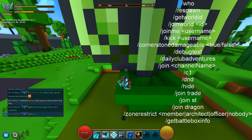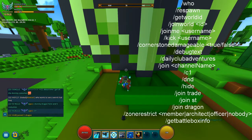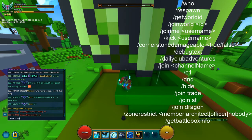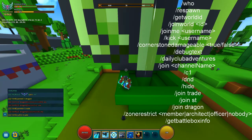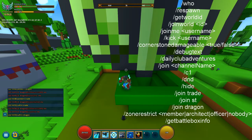Next is /join followed by a channel name. For example, if you're hunting dragons you can type /join dragon and you'll see invitations for dragon runs coming in. You can also do /join trade to enter the trade channel. To leave, you use /leave and then the channel number — for example, /leave 3 takes you back out of the dragon channel.